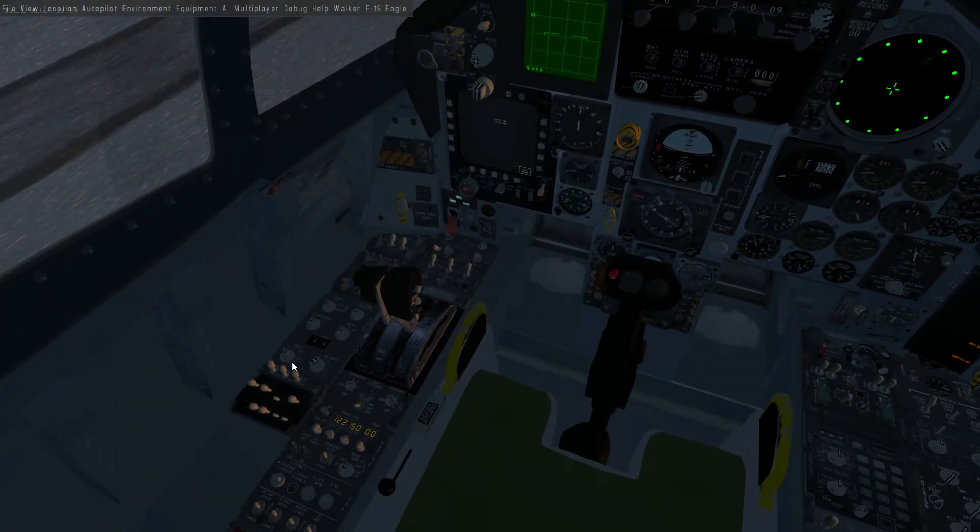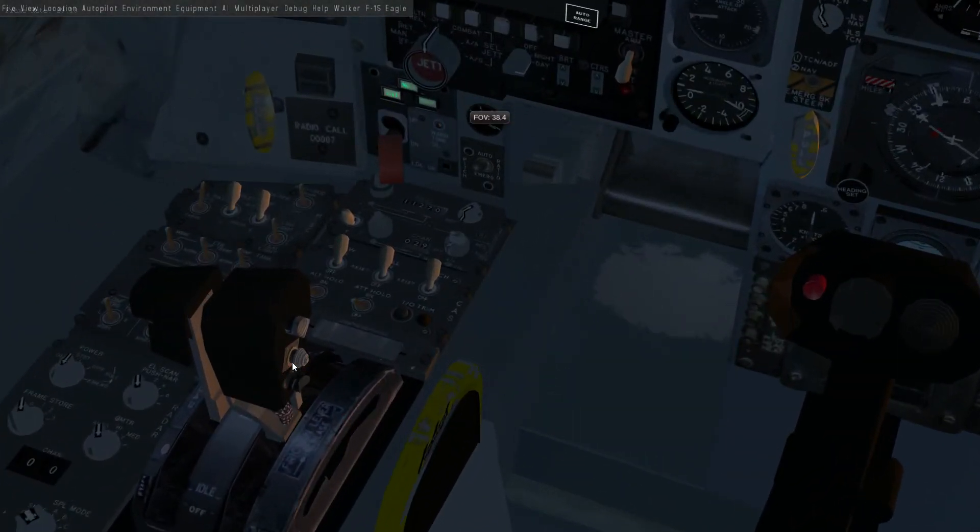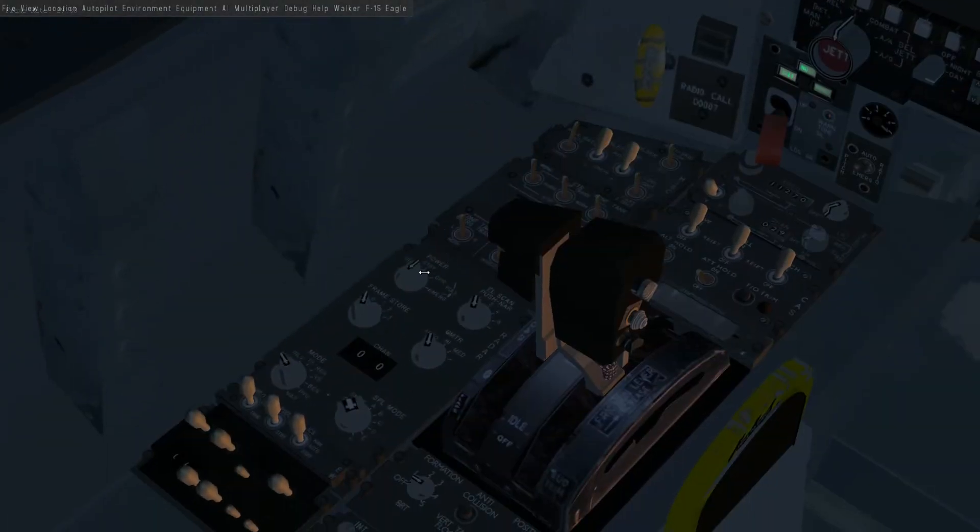Let's go down to the radar panel first. This switch here controls the radar. It's off, standby, operate, and emergency. You'd normally leave it on operate. If it's on standby, your radar does kind of see targets, but it doesn't transmit.